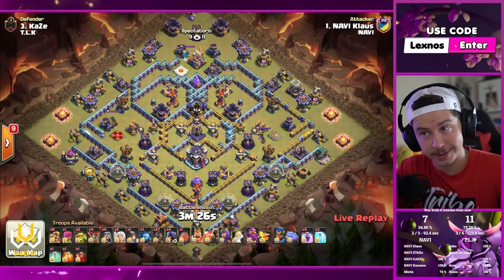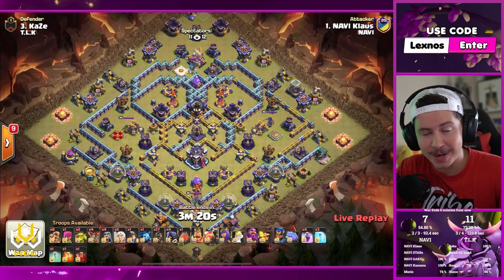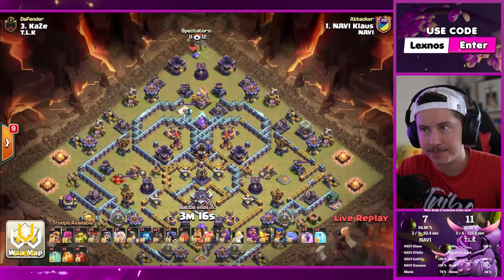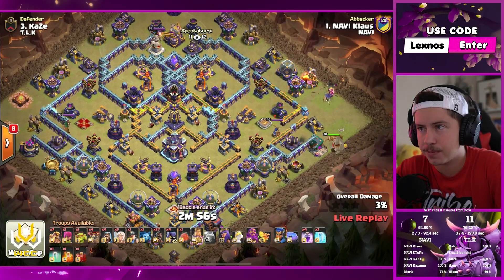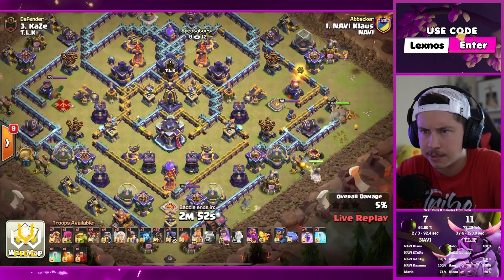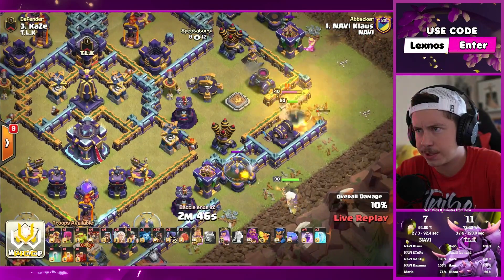The myth, the legend himself — Klaus Knoss is in with some queen charge hog rider action. Let's see what he's got against Kaze's base. King on the right side. Super barb to help funnel — he's got eight super barbs as well. We've been seeing super barbs being used more and more lately. Headhunter to help king fight champion.